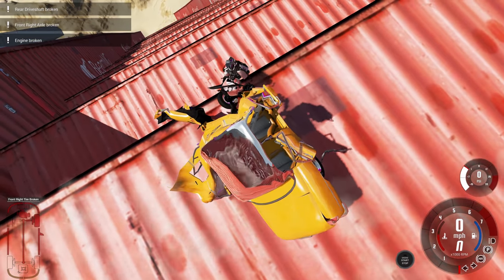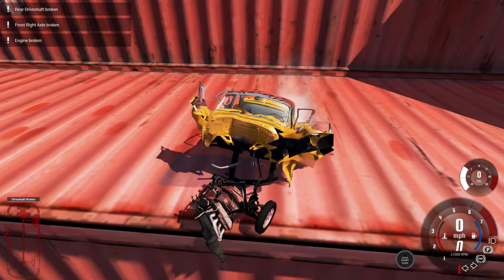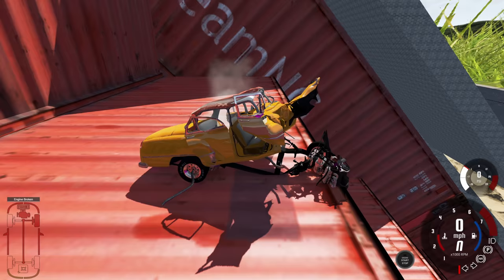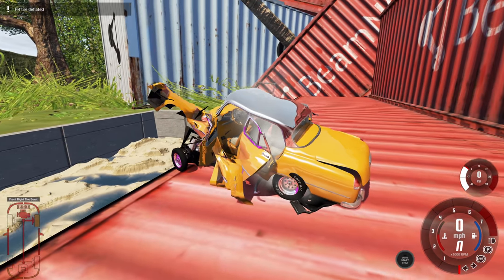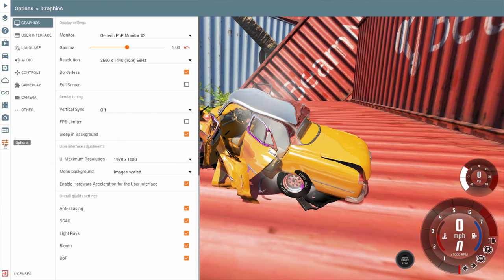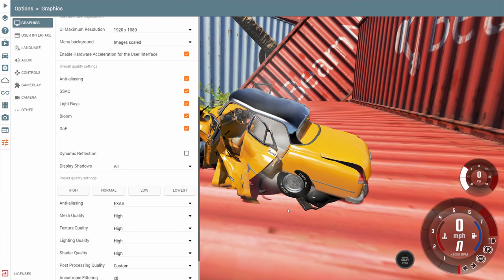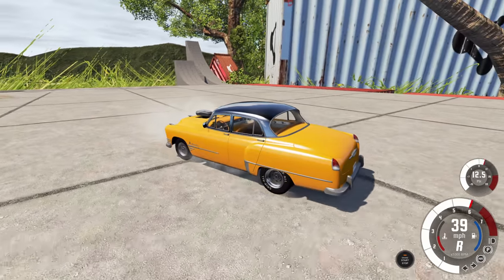Alright, we are coming to a stop already. The engine is basically completely falling out of this thing, the whole front is just gone. You might notice in the reflections there are some areas where it's really really pink. We can fix that — it's most noticeable on the front left tire. To fix it, all we need to do is go into the options, scroll down to find the dynamic reflections, and turn them off. Everything looks a little bit flatter now, but it's not weirdly pink.